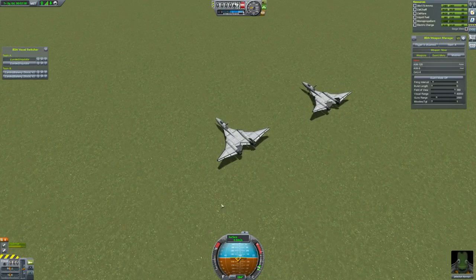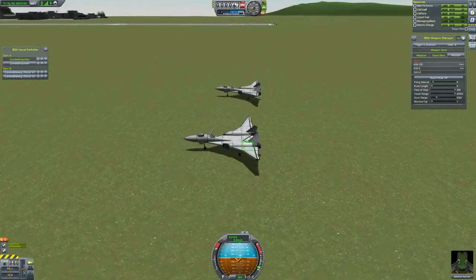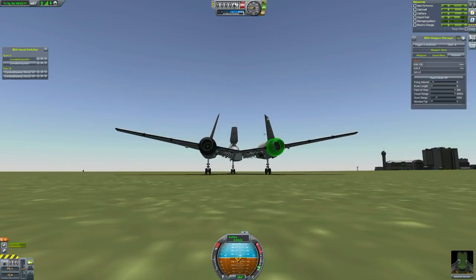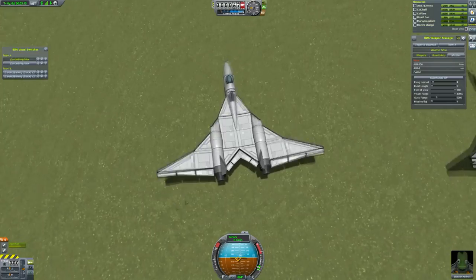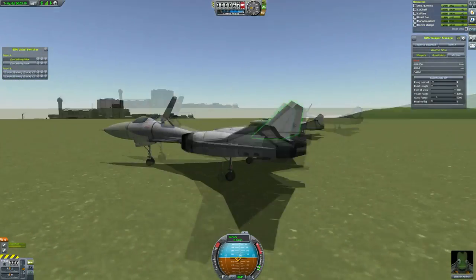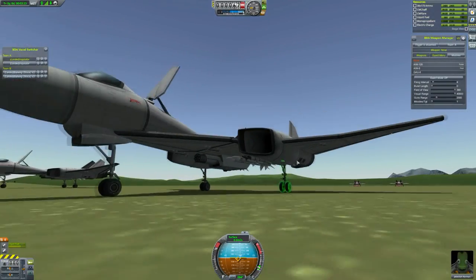The first jets we'll be trying out for that dubious honor will be the Inquisitors, which come to me from Phantom Alpha. These are really cool — quite big planes. I really like how their wings kind of slope upward. I don't know if that'll help maneuverability. Twin engine, pretty cool. They fly pretty nice, and they also have a Gau 8 cannon, a 30mm, which should be pretty deadly.